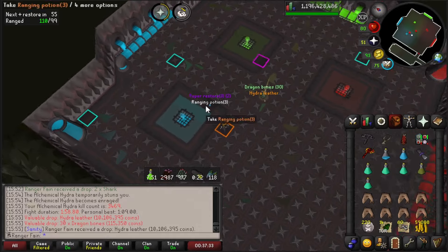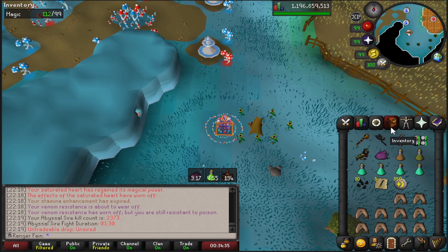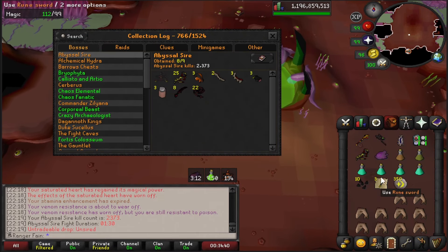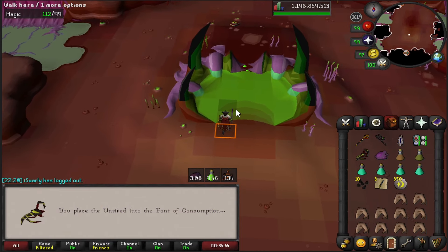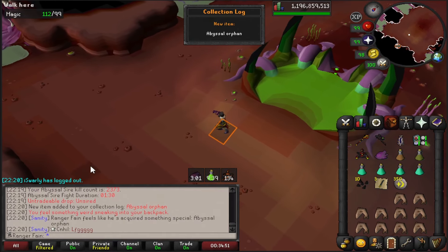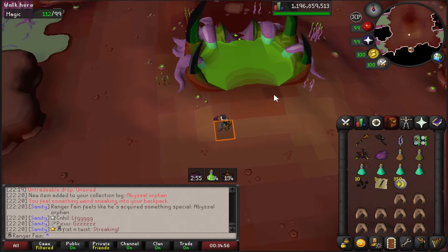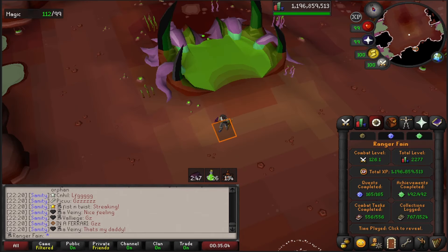Another Hydra Leather added to the collection at 3469 KC. This is the 25th unsired — surely it's on rate. And we did it — the Sire pet! That's the third Slayer pet. What can I say.